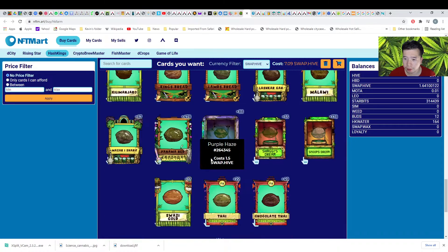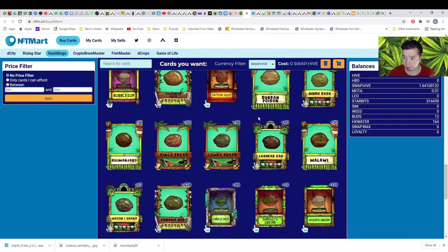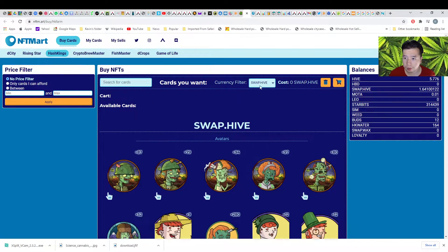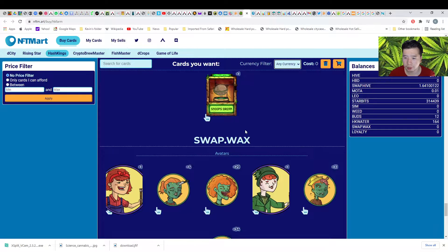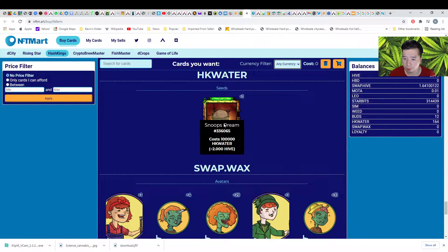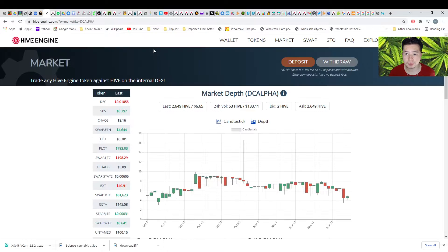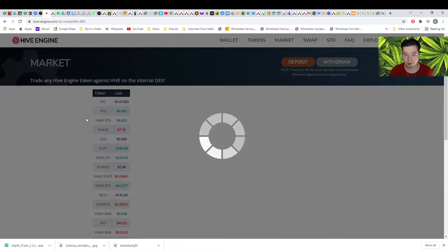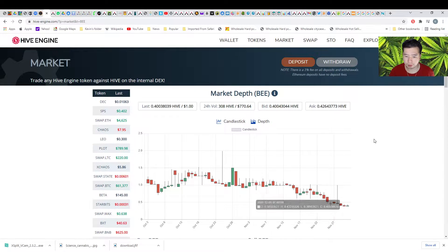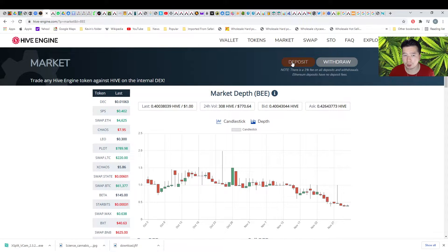Or you can also pay with Starbits, wheat, batch, seeds, wax, and also Hive Cube. Water costs 100,000 — wow! You can also buy with loyalty tokens. All of this you can find on hiveengine.com. You can choose tokens and pick the one you want to purchase. For swap.hive, you need to deposit your wallet account first.